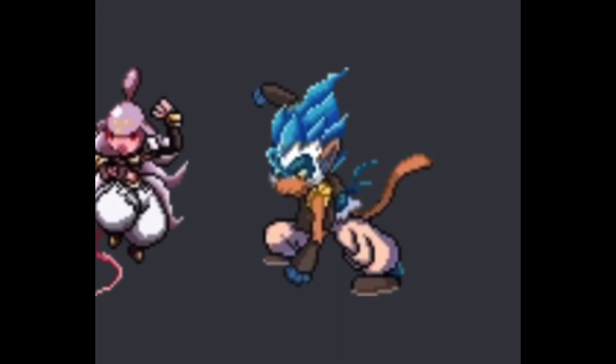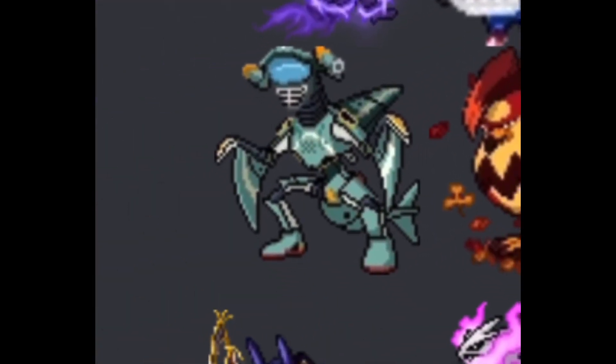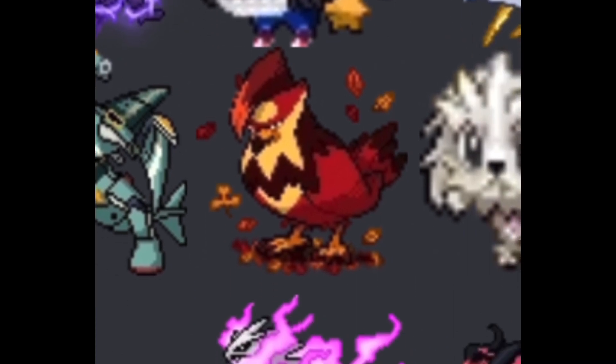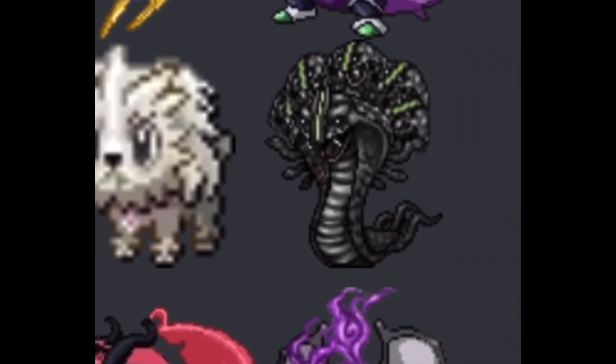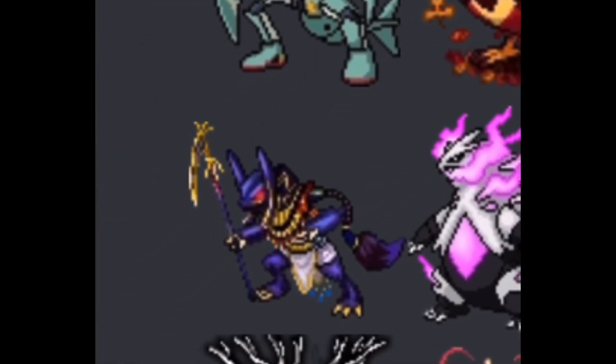Infernape looks okay. The Gartum — I like Gartum. The Starraptor from the ranked battle stuff looks good. The Lilligant — it looks like a blue box of something. And then the Zygarde looks like a Hydra, yeah, because the other heads are part of the main thing of the Zygarde 50% form.